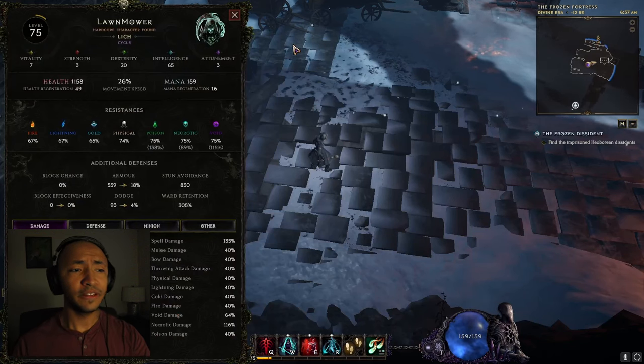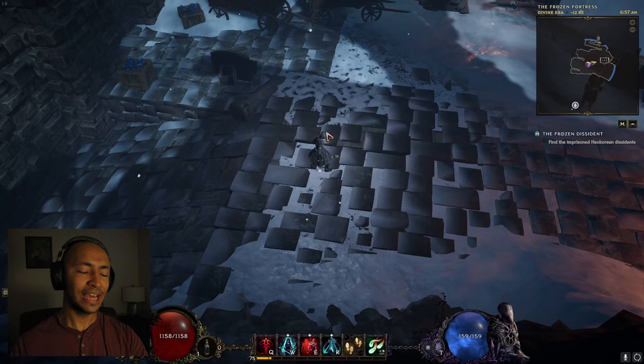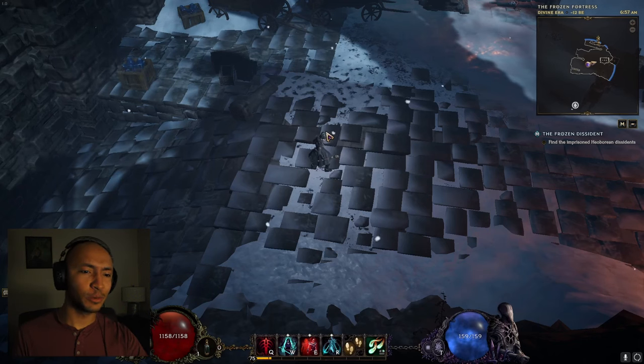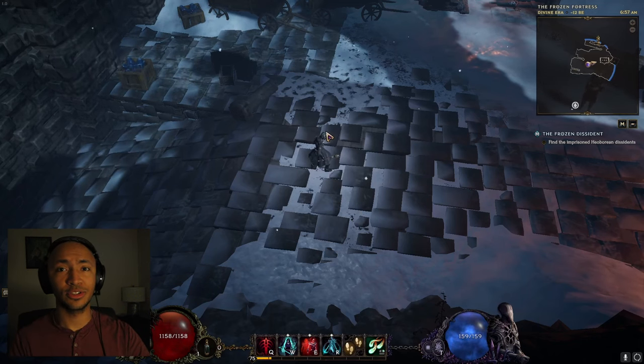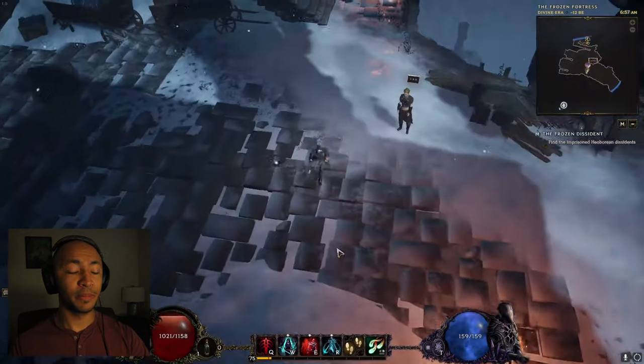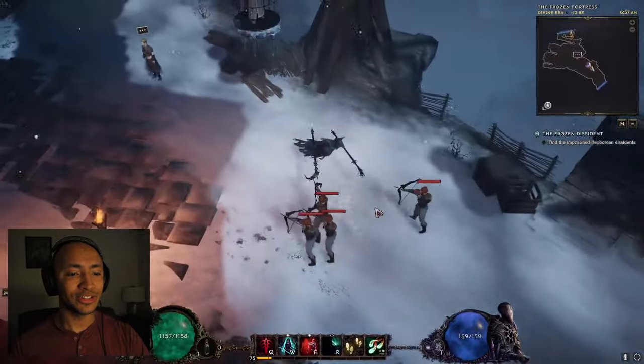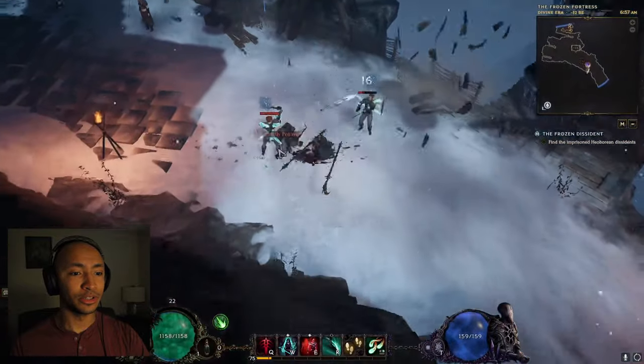Here we are on a level 75 Lich. This class unfortunately even had a skill taken away from it. It's in a really weird spot as far as the Acolyte's concerned because it's definitely the weakest out of the three masteries available to Acolyte. But because of the addition of the Warlock mastery tree alongside a few of the skills, it is actually sitting in a really good spot.